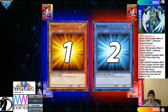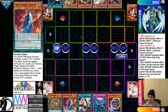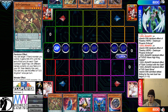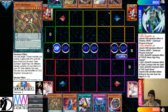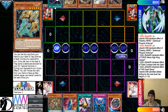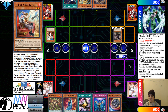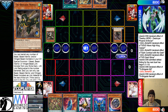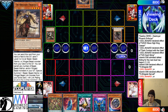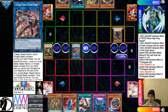Moving on into Game 3. The Tri-Brigade deck goes first. Opening hands: we have Griffin, Kepler, Talents, Imperm, Nib. This hand's wild — Hand Trap, Hand Trap, going-second card, Starter, Extender. They have Kuraz, Kit, Fractal, Lancia, Cosmic. Special summon out Kuraz, getting rid of Kit. Kit effect — Dump Nerval. Nerval effect to go search out Fractal, then Kuraz effect, Banish 2, summon out Blossom.